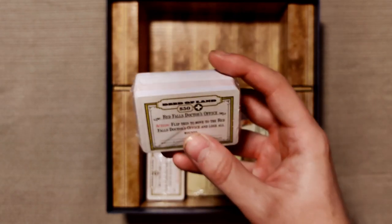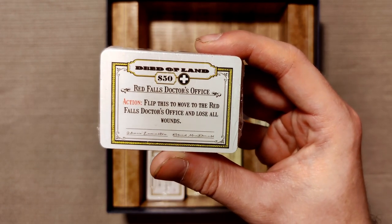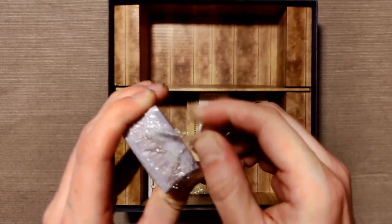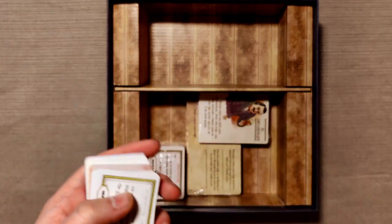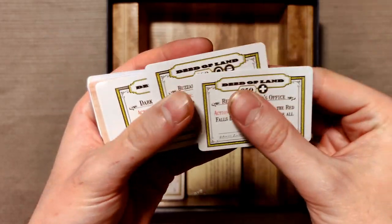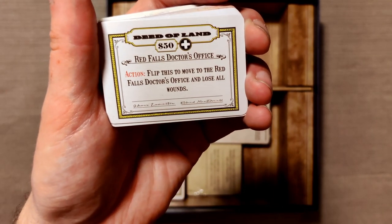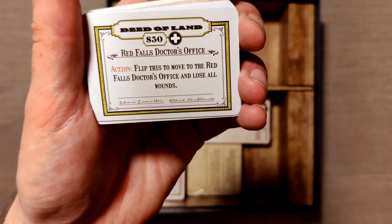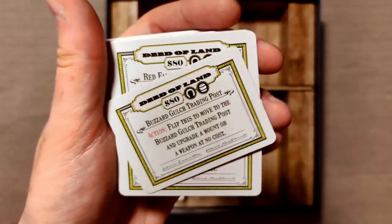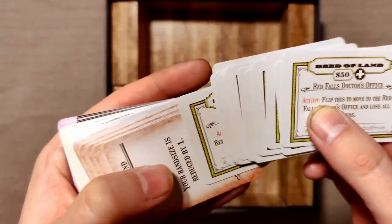And then we have the new cards. We have some new deed cards — this is Red Falls Doctor's Office, which is actually a location on the map. Let's see if all of them are locations. This was the doctor, this is the Buzzard Gull's Trading Post. Okay, so all of these are locations that already exist in the game. This one says: 'Action: Flip this to move to the Red Falls Doctor's Office and lose all wounds.' So it actually allows you to use your deed to get different bonuses. So we have a lot of deeds for different locations in the game.